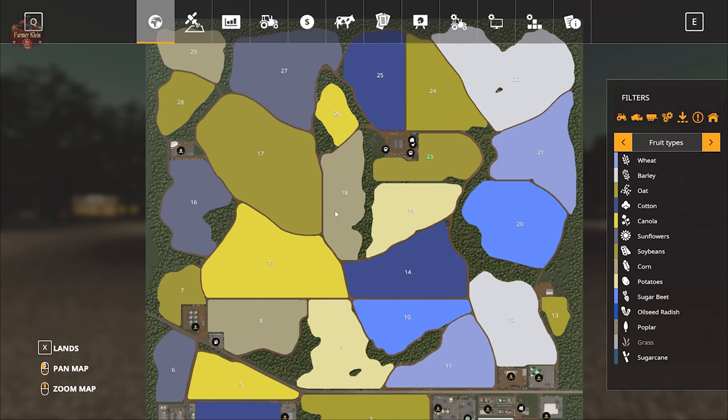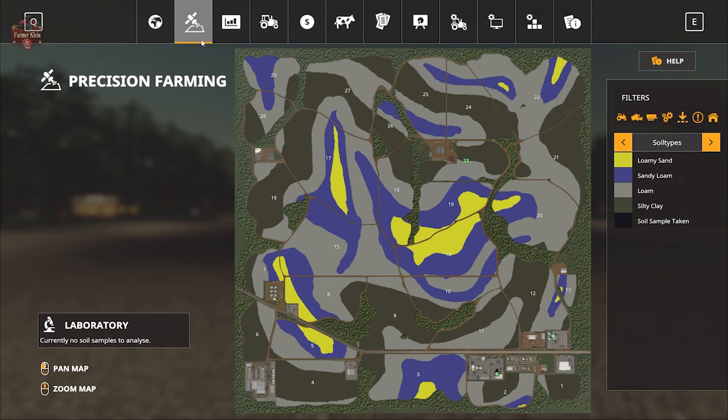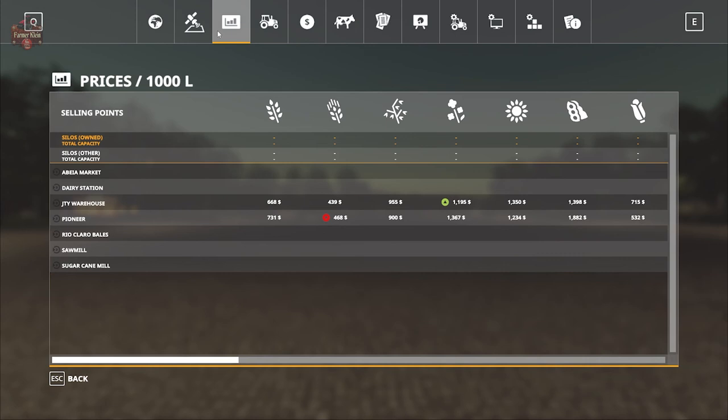This map includes all of the standard crops available in Farming Simulator 19. Usually in Brazilian maps we have additional crops like black beans, sorghum, and rice, but not here — just the standard crops. This map does not have a custom soil map, so here you can see how the generic soil map is applied to these fields.